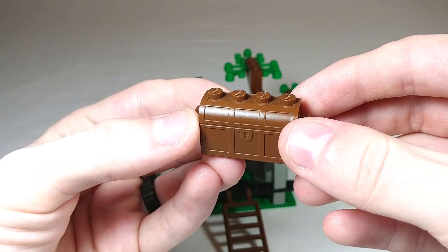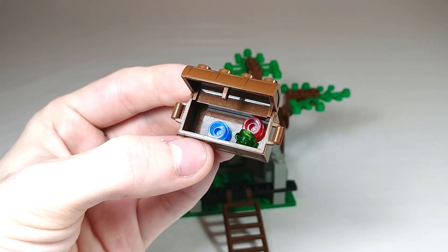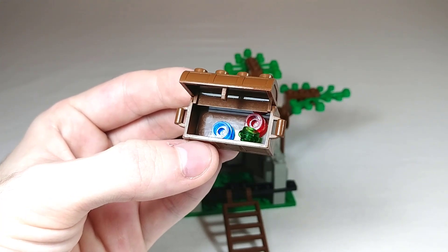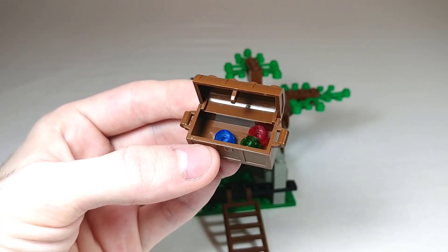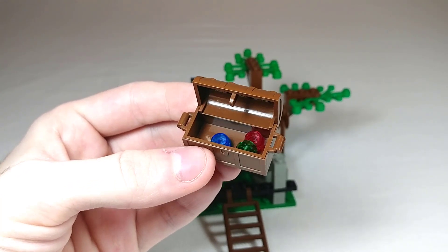Treasure chests are pretty standard for most castle themes, but when we open it up, instead of gold coins we've got trans blue, red, and green studs, which I assume are supposed to represent gemstones. That kind of makes sense considering they are outlaws living in the woods — they probably don't have much need for gold coins and would rather barter with gemstones.